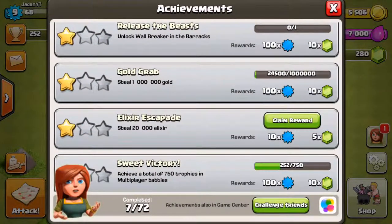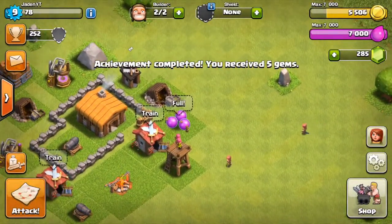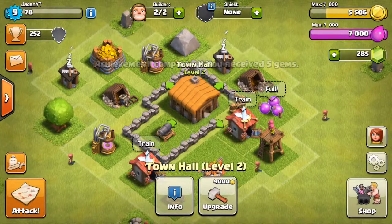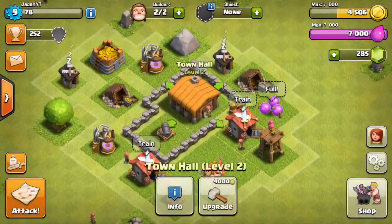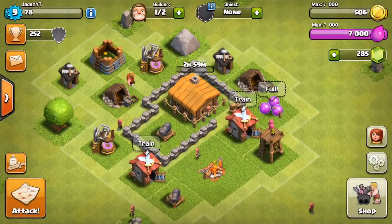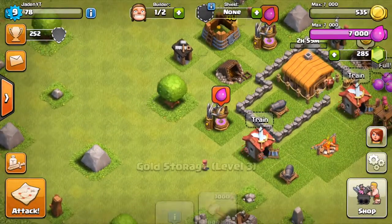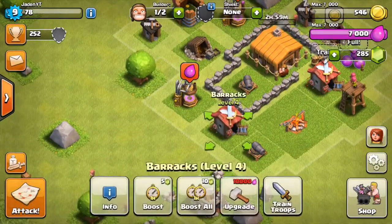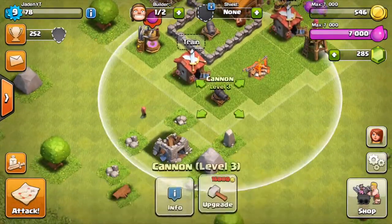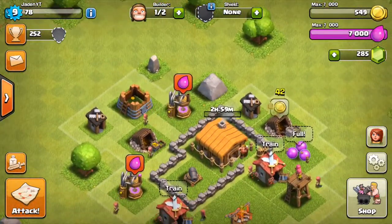We got something too — we just stole 20,000 Elixir. Nice. And we got five trophies and some gems. We're going to go ahead and upgrade one of these walls and upgrade our Town Hall. It's going to take three hours. We upgraded everything to the max for Town Hall 2 and now we're moving on to Town Hall 3.